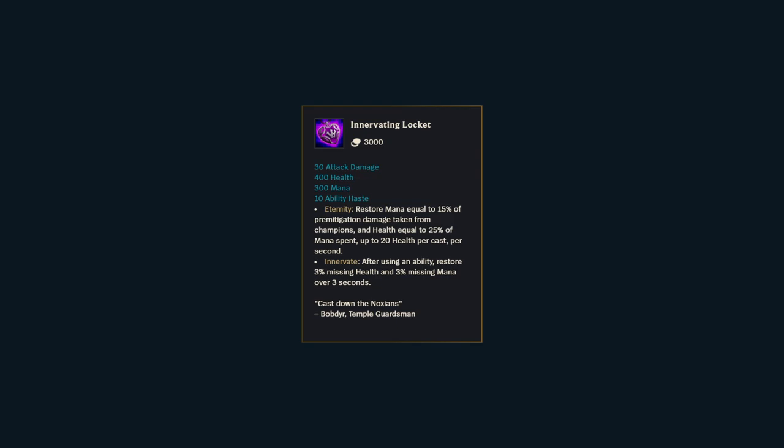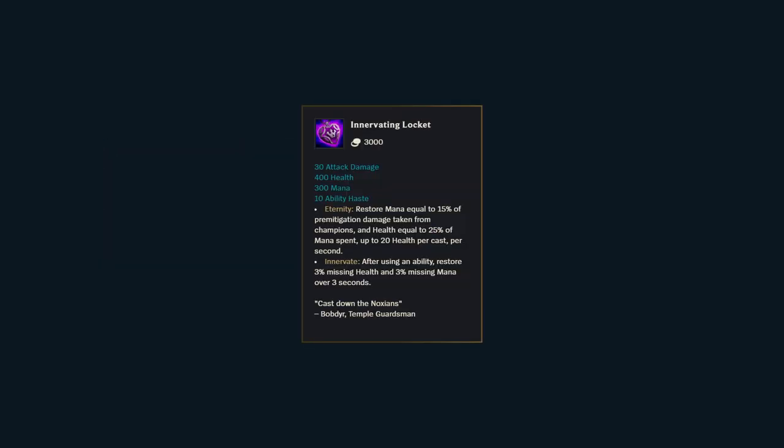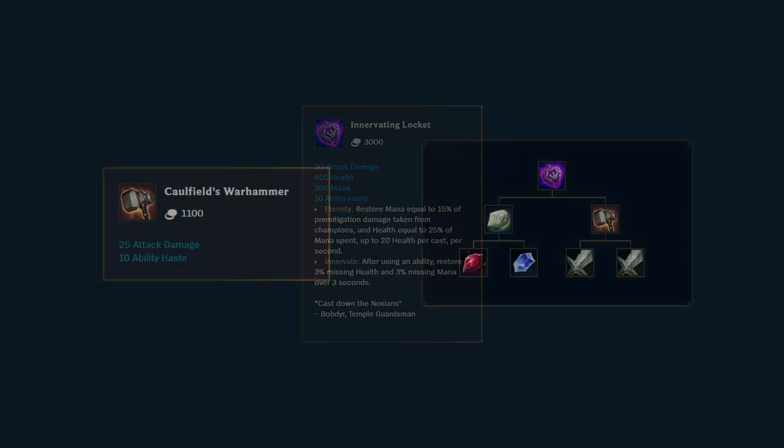Innervating Locket is Catalyst on steroids. Not only do you get the standard health recovery from ability casts and the mana regen from damage taken, but you also get 3% max health and mana recovered from every single ability cast. This effect is incredibly powerful in poke lanes and for combat sustain.